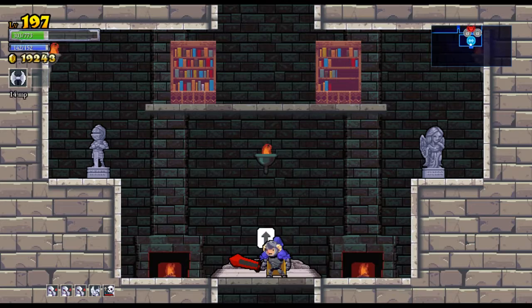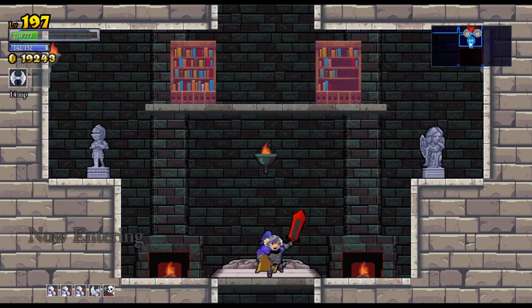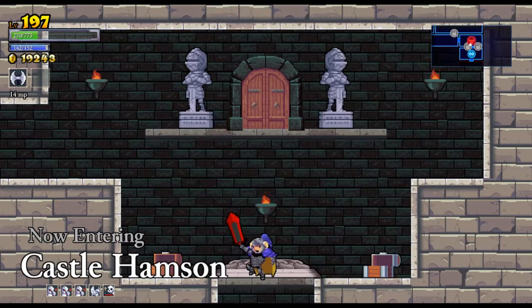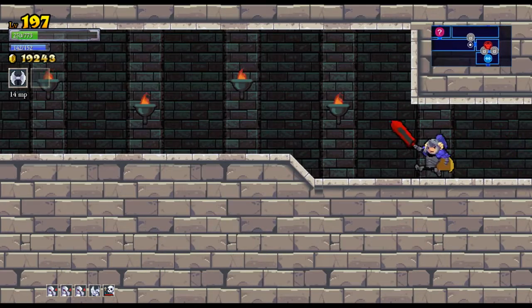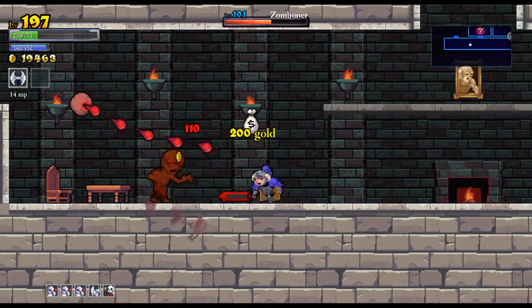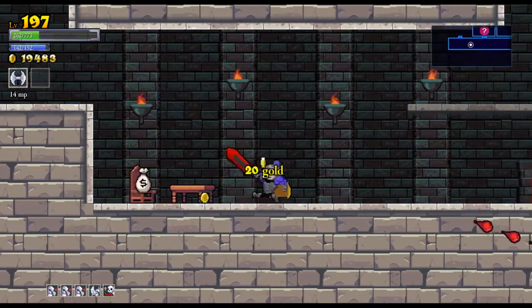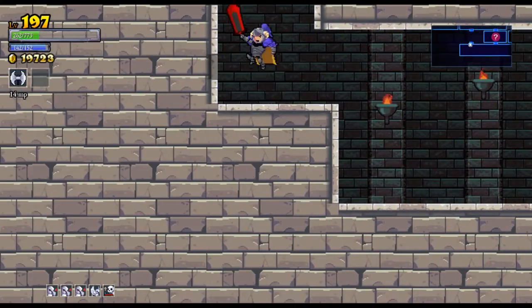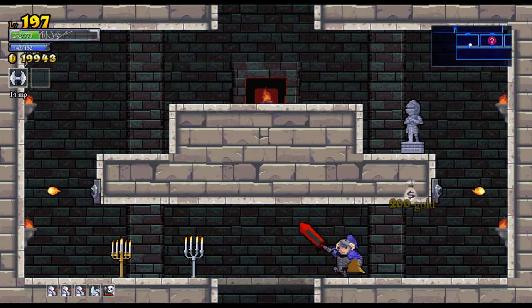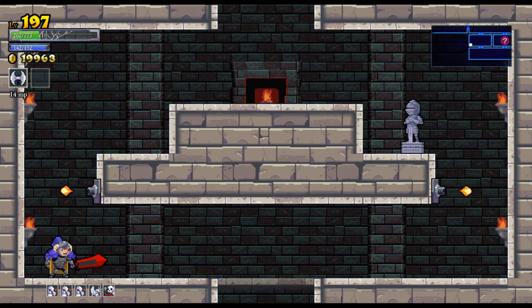I'm going to save these two statues — this one will give me health, this one will give me mana. I want to use them when I'm really low on health. This also marks the beginning of another area. I took damage I didn't need to take — that was silly. I don't want to go down there yet because the enemies hit harder and the potential to die is much greater. I want to finish getting the rest of the goodies up here first.